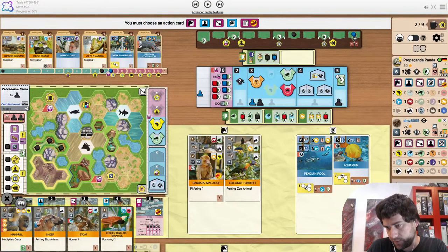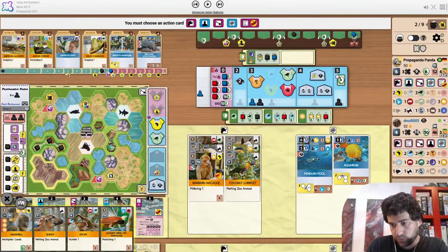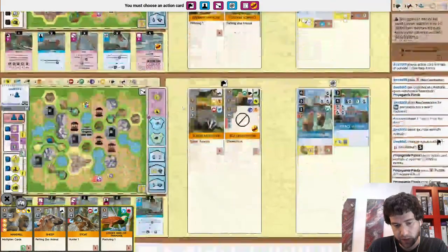Anyway they still have a point lead and a decent income lead. The main thing that Propaganda Panda has is the Primate x5 and Mandrill, and the size 5 ready to go for it.